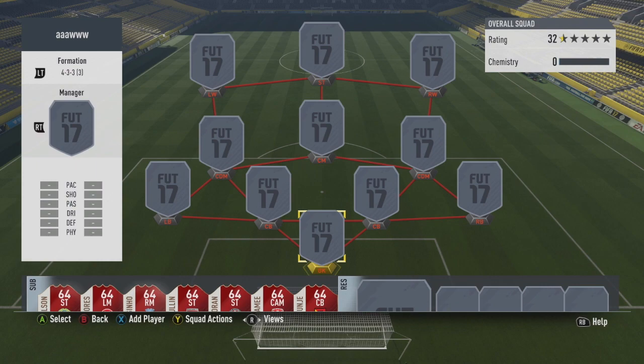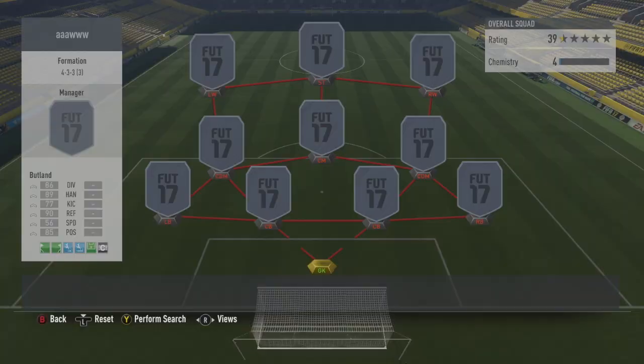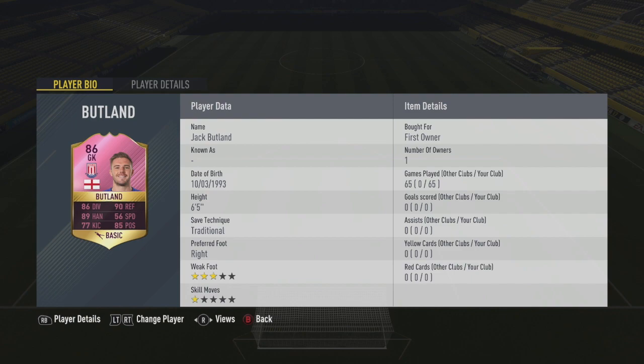Jonathan has now transferred over to LA Galaxy, and even better his transfer card is now a central midfielder instead of a right mid, which he was at Villarreal. We've obviously gone for the best formation to get a perfect link between centre mid and striker, and that is the 4-3-3 number three with two CDMs. We've built a pretty decent squad around the team.